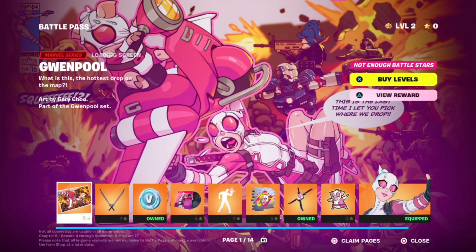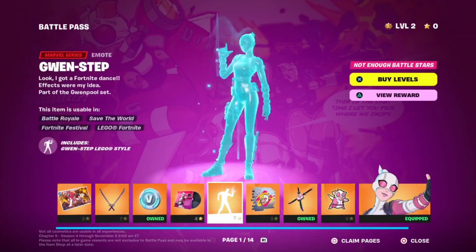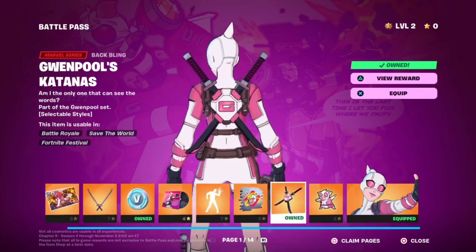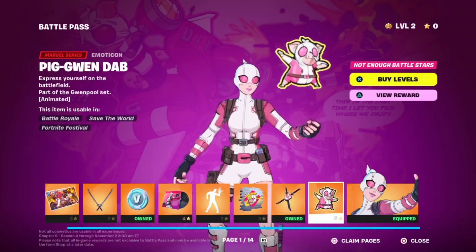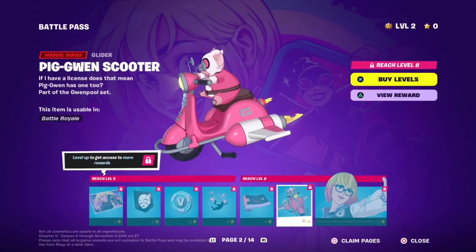The loading screen is... something. Ooh, there's Feeba. Neat backbling — I got that one. Looks good. Ooh, a glider. Pig one scooter.